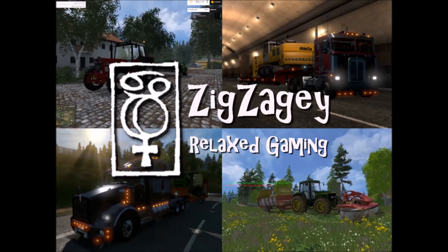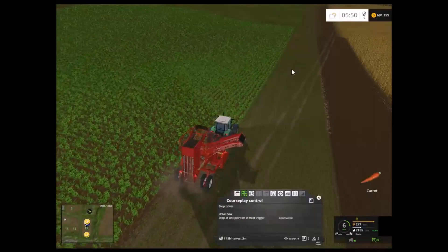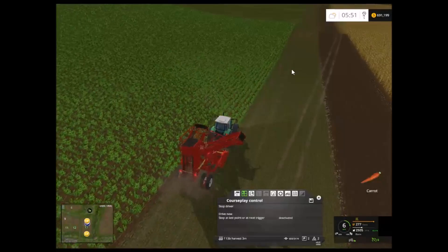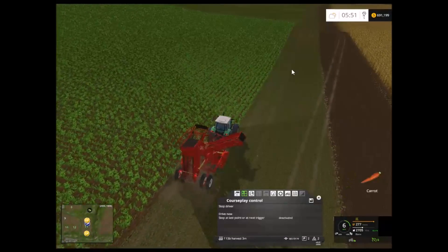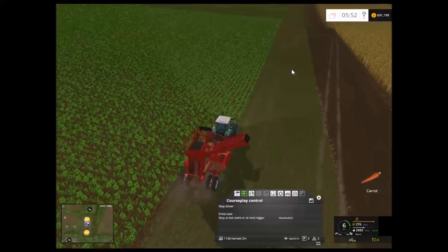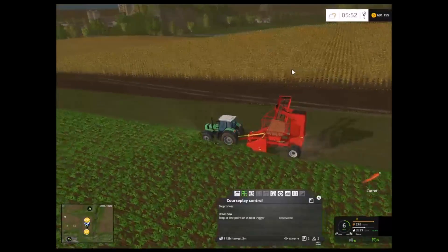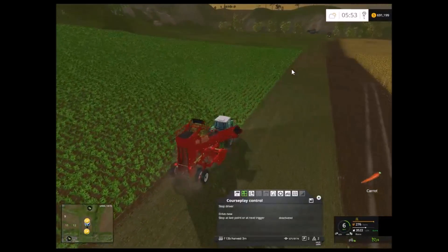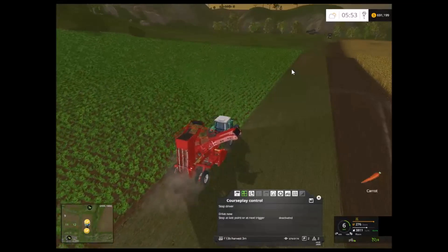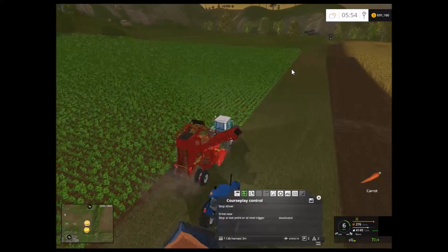Let's get started. Welcome back, everybody. We are on the Gifts of Caucasus map, still working away. We're on field 13, the B side, harvesting some carrots here. We have some corn over here on this half of field 13. Got quite a bit of work done since the last video. We have $691,000 in the bank and we don't owe the bank anything at the moment.